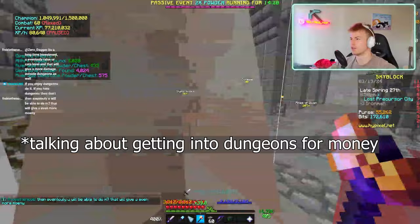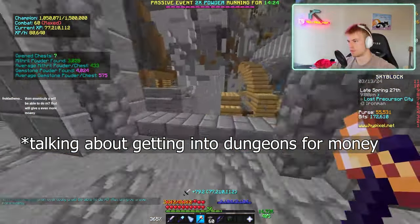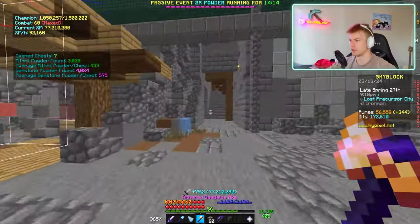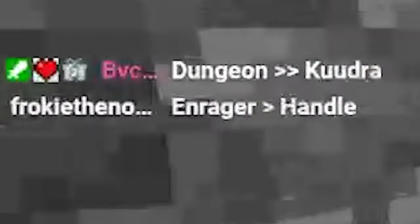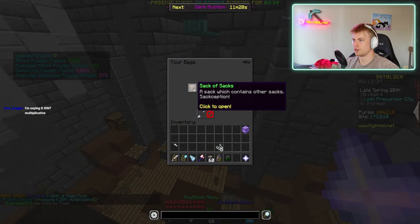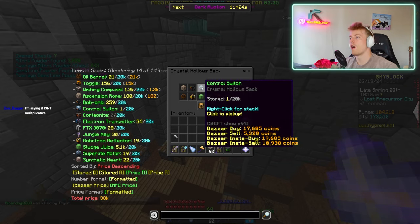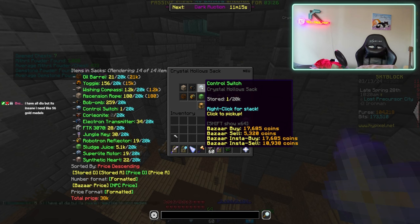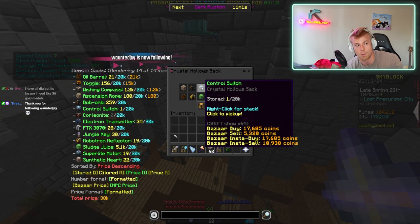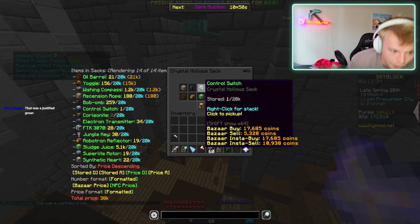I reckon the best advice is: if you enjoy playing that game mode, do it. And if you don't, don't. You need to find something that grinds enough coins to get you by but that you also enjoy — unless you're Iron Man, then you're kind of stuck. I want to drop an enrager for content. I really want to drop an enrager for content. The issue part is the control switch — I got one in like 30 minutes.